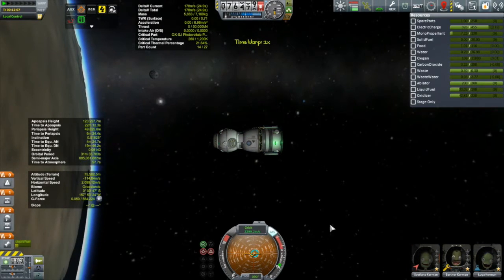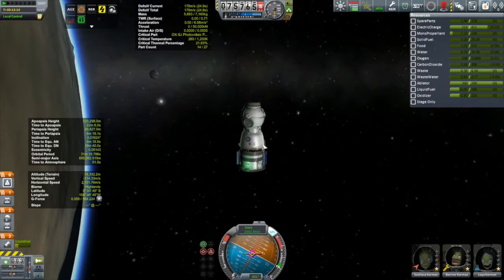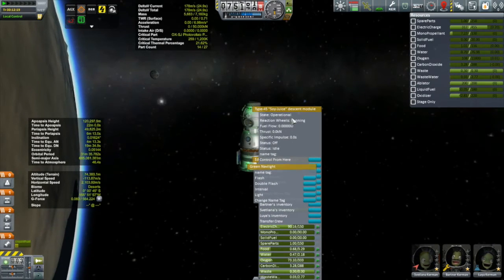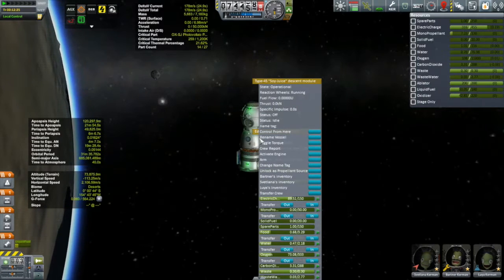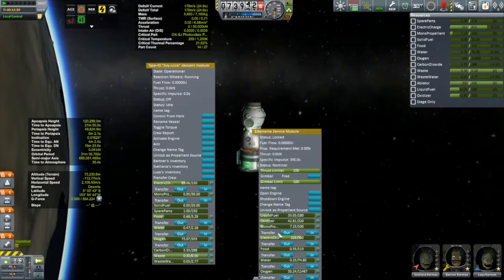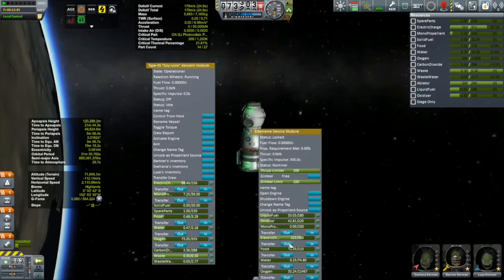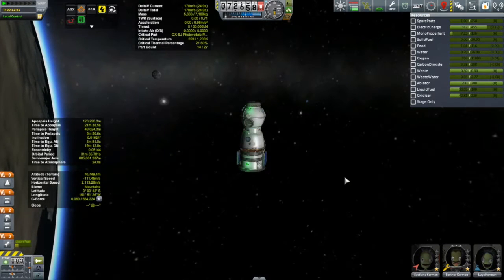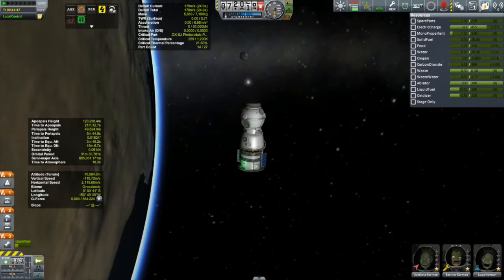Let's put on the brakes here a little bit. I want to make sure all the electricity is in the descent module. This gives me an opportunity to talk about a new mod I have — it's called Draggable Menus. It's very simple: first, it makes sure none of the menus go off the screen, which is brilliant in itself. But the other thing you can do, as the name implies, is drag the menus around. It makes it really easy, especially with long menus, to manage what's going on. I want to transfer electricity into the descent module, not monoprop. Being able to move those menus around is really useful — that's Draggable Menus, and I'll use it again in just a bit.